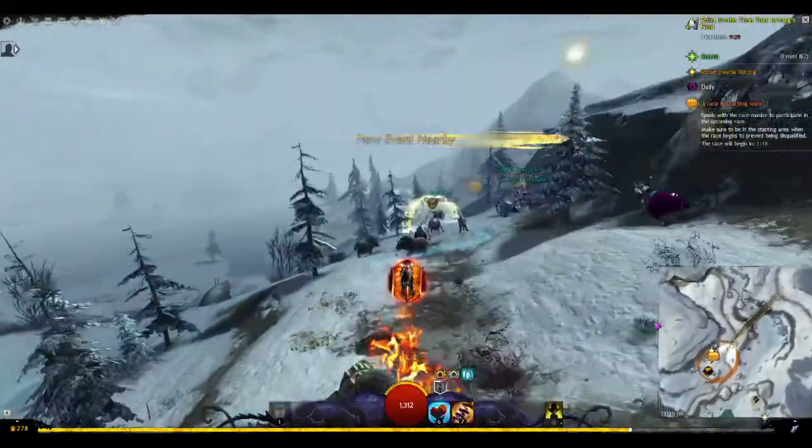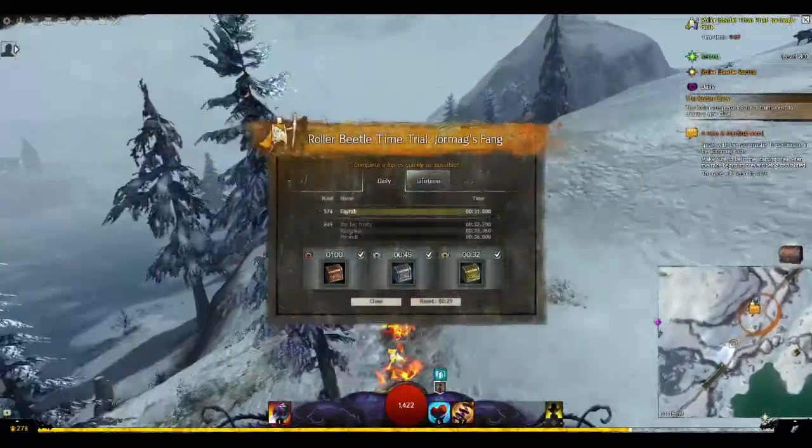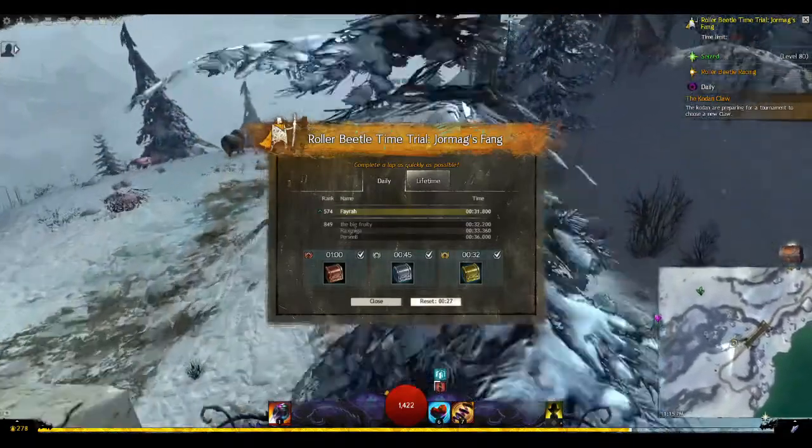You'll also need to know about C, which is mountability 2. And in the case of these races, it is the drift button.